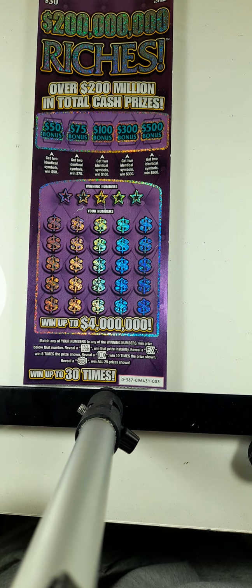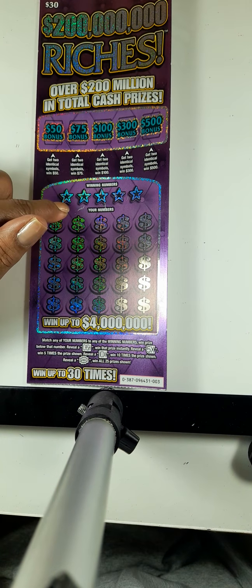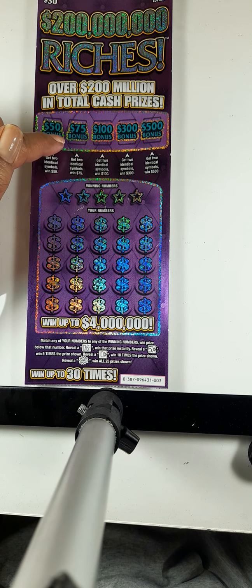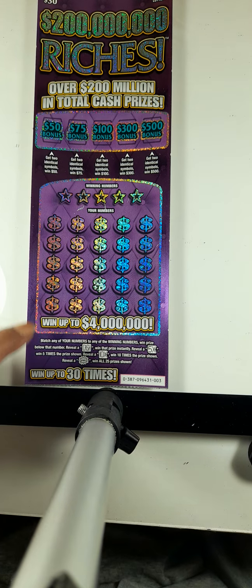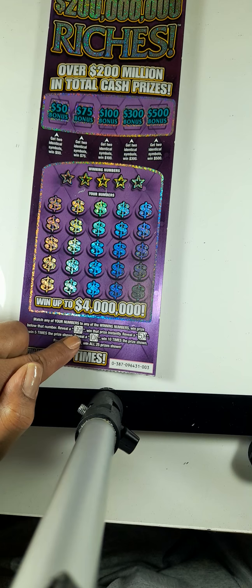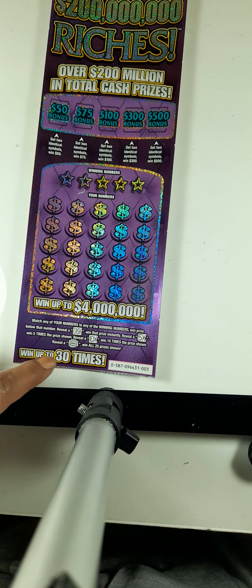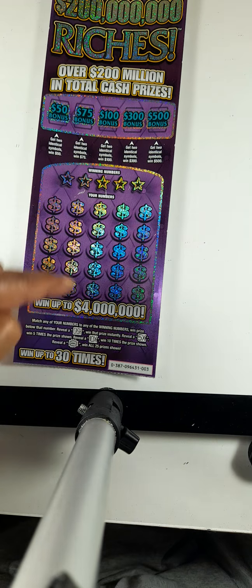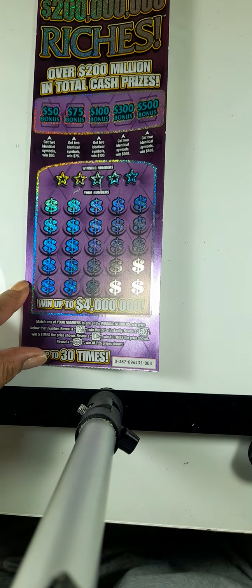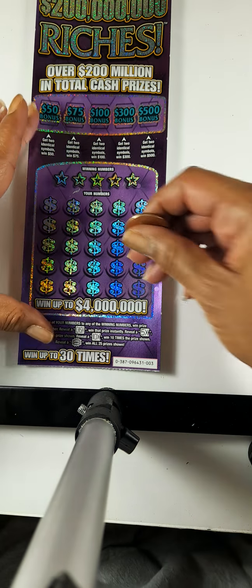The object of this game is to match your numbers to the winning numbers at the bottom. At the top, you have to get two identical symbols for each one of the spots. If you find a cash symbol, you will win that prize automatically. Five times means you win five times the amount, ten times means ten times the amount. And if you get a win all, you will win all 25 prizes. We're going to get to scratching and see if we can get a claimer today.